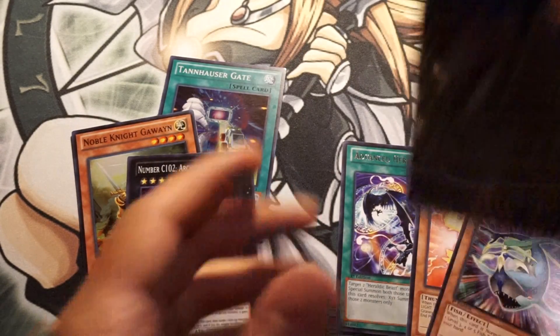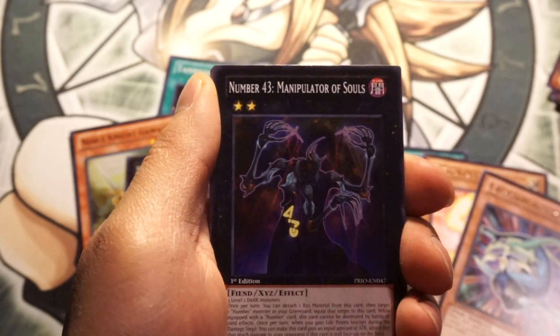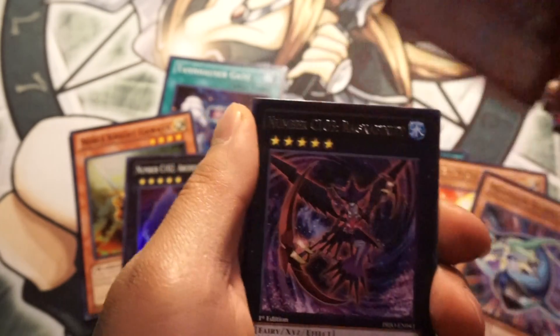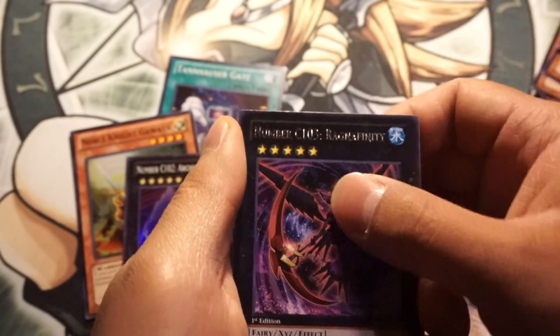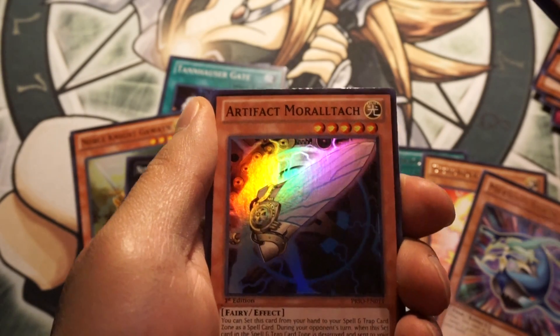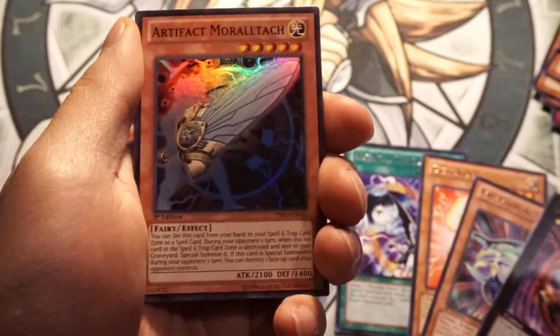Okay, End Jelly — here we come. All I want is that End Jelly. Cards pulled: ZS Vanish Sage, Number 43, Waterslide, ZW, Number C103, and Artifact Moralltach — super rare! So I pulled four super rares total.